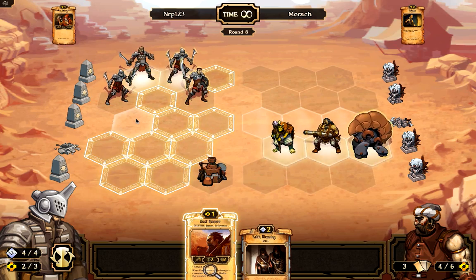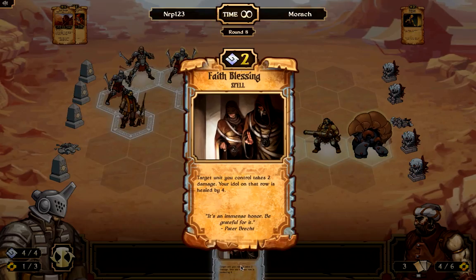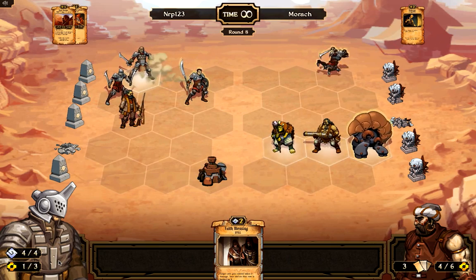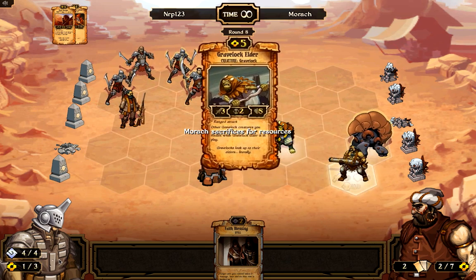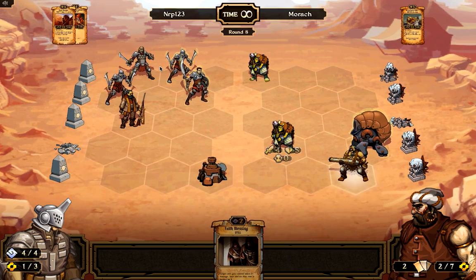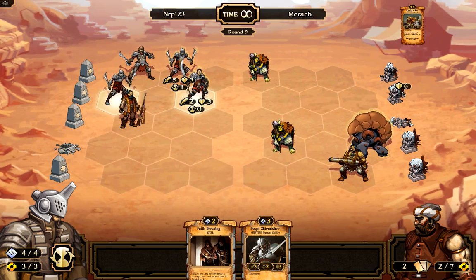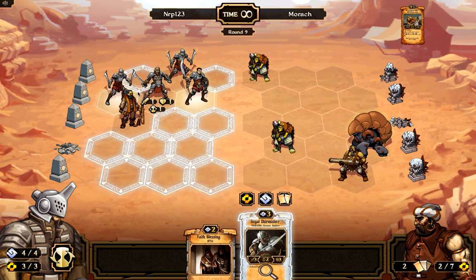I think I have it in the bag. Around turn eight I'm already feeling very good about this game. I play the dust runner even though there's no idol in that spot since I've already destroyed it — I don't want to clog the board and make it hard to move my units. I didn't use the faith blessing because it heals an idol and hurts one of your own units, and my idols are mostly at full health. He moves down and destroys my wall, but I only need to do six damage to one idol and one damage to another to win.